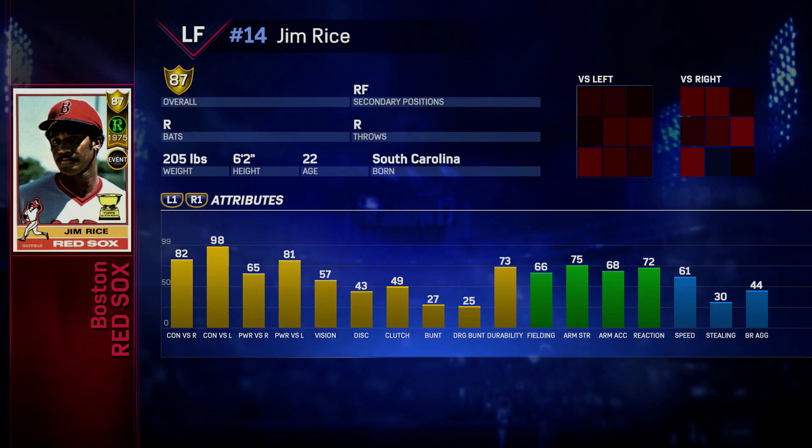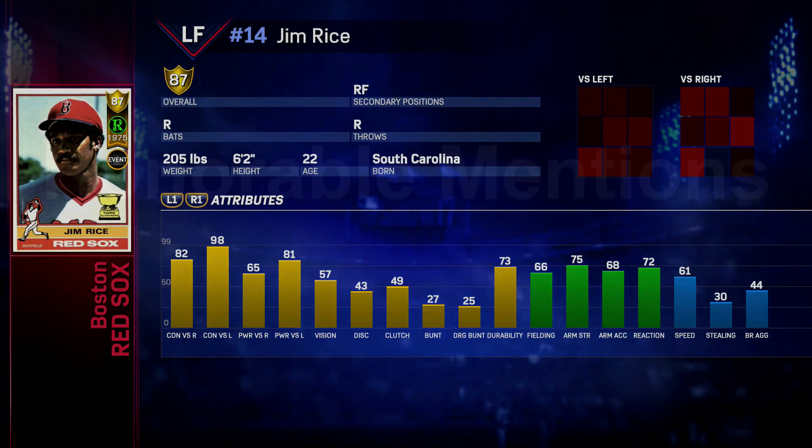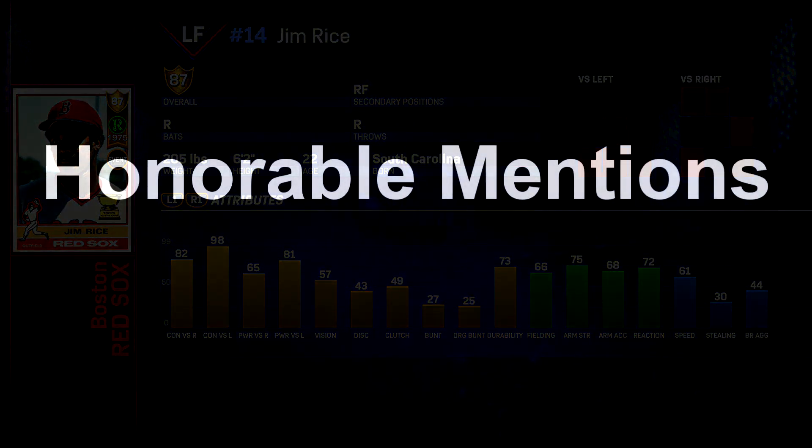Left field is probably the weakest position. I'd have to look at right field a little bit more, but center field is definitely stacked. So we're going to start with left field today, and we're going to go ahead and start with honorable mentions.